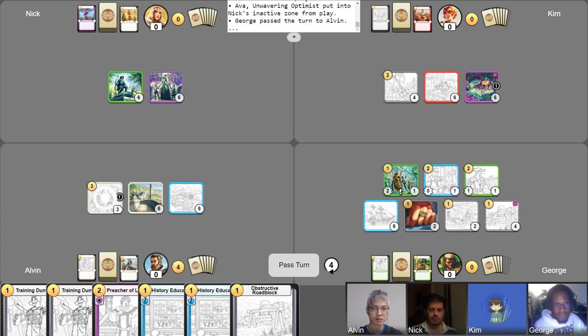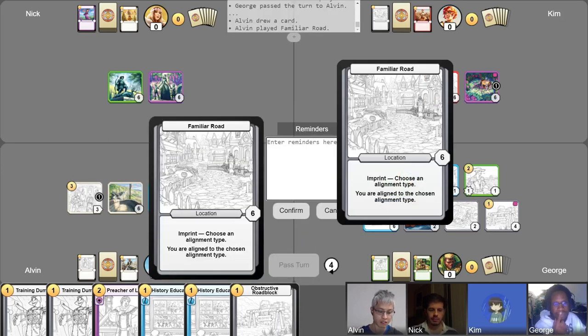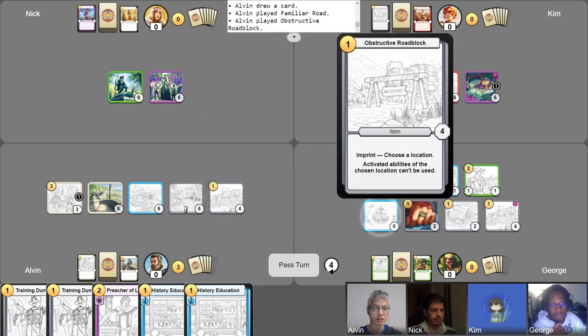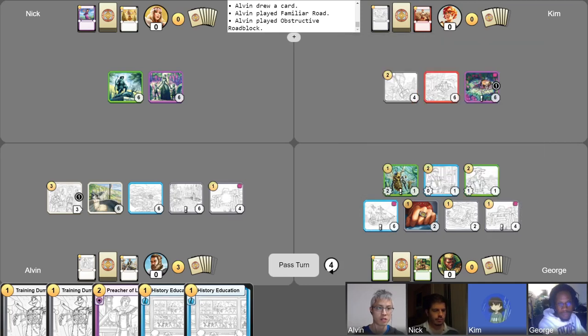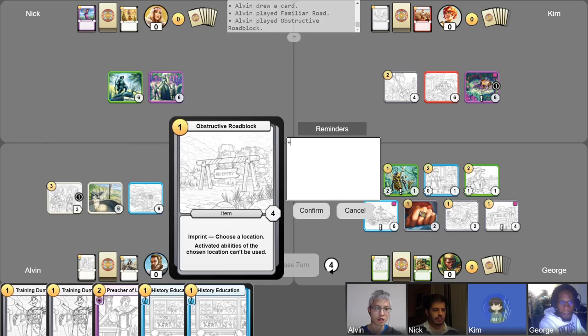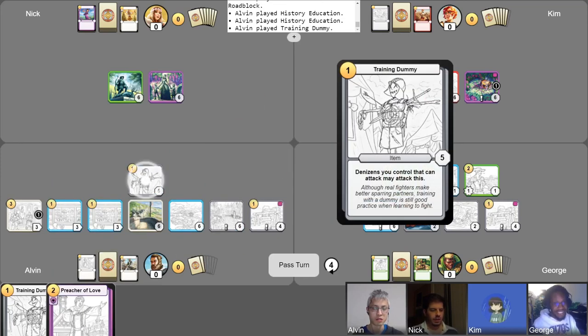Get my gold return, put a phase counter, free draw. I'll play this location selecting purple. I'll play Obstructive Roadblock and target your Research Vessel — Roadblock 1, Roadblock 2. And then I'll use Iron Watcher's Vigilance to give this 'can't be attacked.' Let's play two History Educations. That's a lot of education. And then we'll play a Training Dummy. Pass it over to you, Nick.